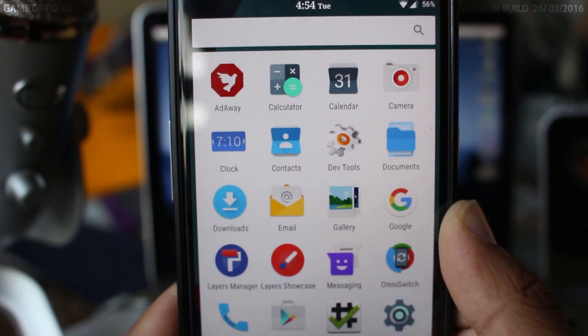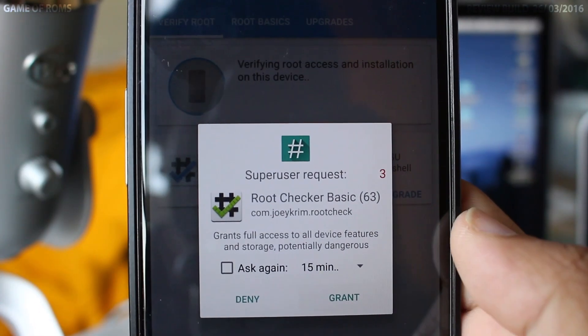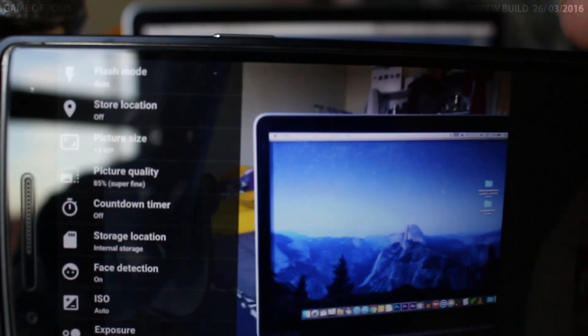The ROM looks very neat and the tab management is amazing. The ROM is pre-rooted as I mentioned, so it's less hassle of rooting after you flash it. It's using Sultan's camera, which is one of the best camera apps for many ROMs.